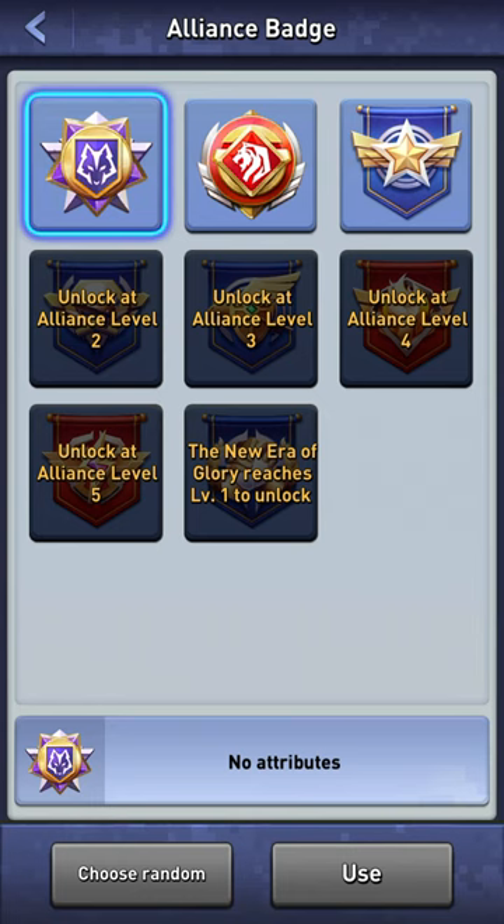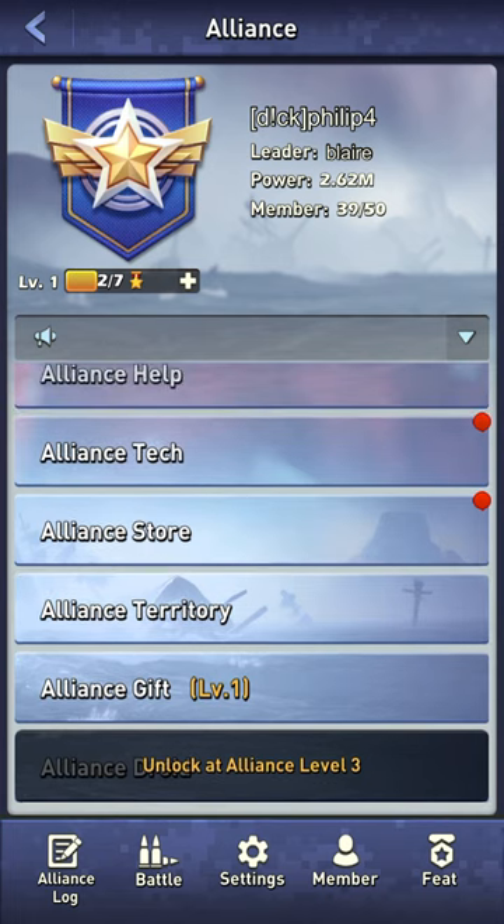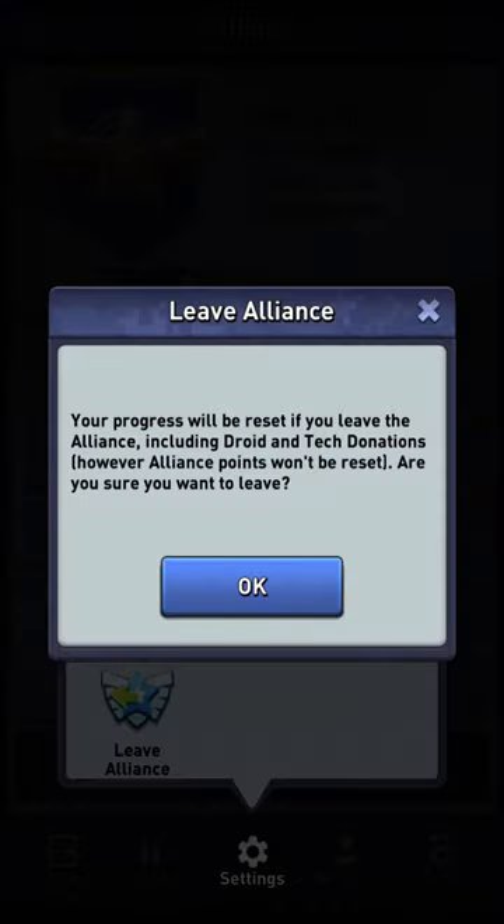As you can see, I'm in my alliance right now. You can join my alliance if you want, but if you want to leave the alliance, you need to press on the Settings, then Leave Alliance. Just press this button which is popping up right now, and it will ask you either you want to leave or you want to stay.